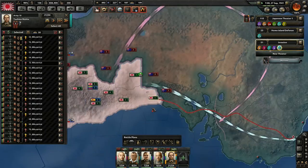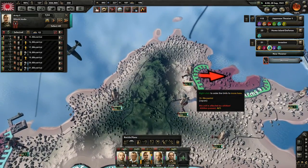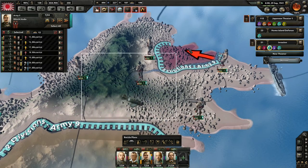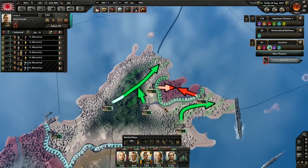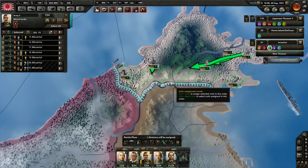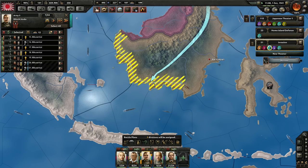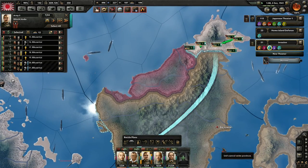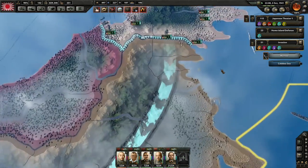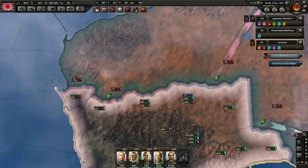I'm going to keep manually moving these marines down here. Once these guys capture this territory — looks like five divisions right there. If there's no one there, five divisions should not be on it. The AI was going to try to surround. We're just going to take this territory. We have enough troops, so we should be able to break through the Australian defenders.